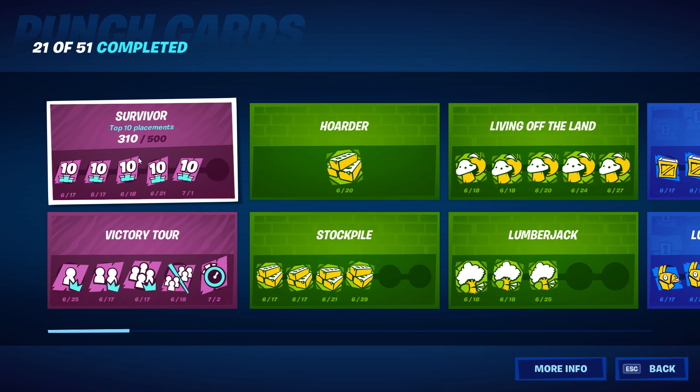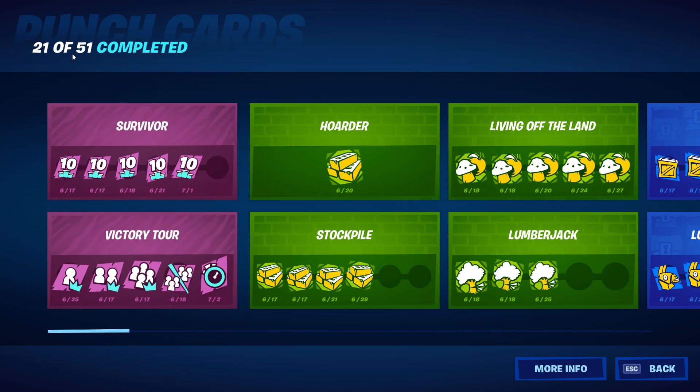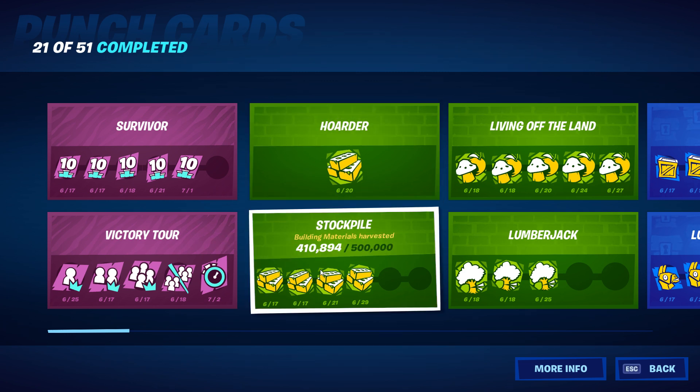For survivor, the last punch will be 500 and I'm at 310. Top 10 placements for victory tour — solo, duo, squads, team rumble, and an LTM victory — we have that one complete. Up here it shows 21 of 51 completed. For building materials, you need to simultaneously hold brick, metal, and wood all at the same time, maxed out at 999 of each — completed that.